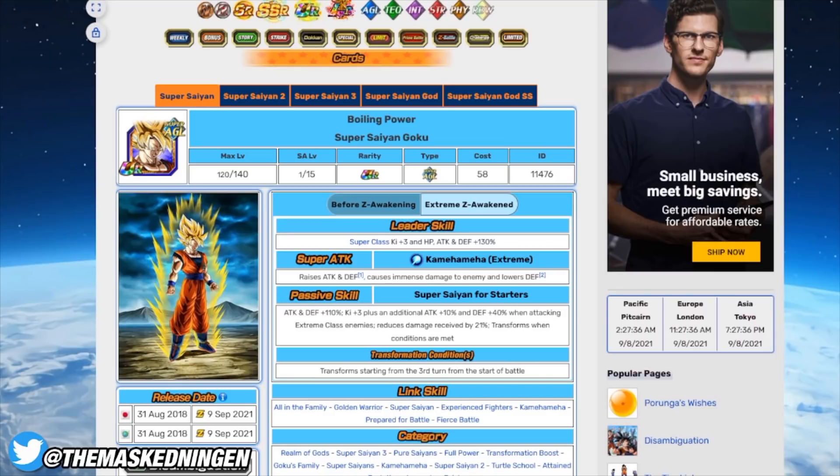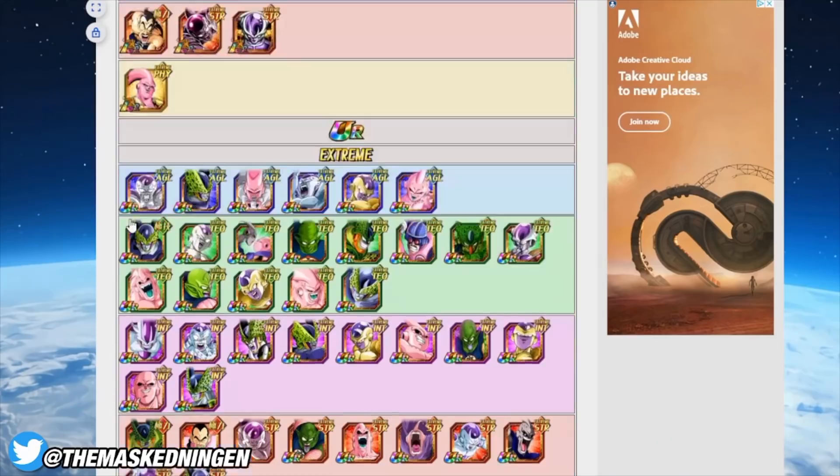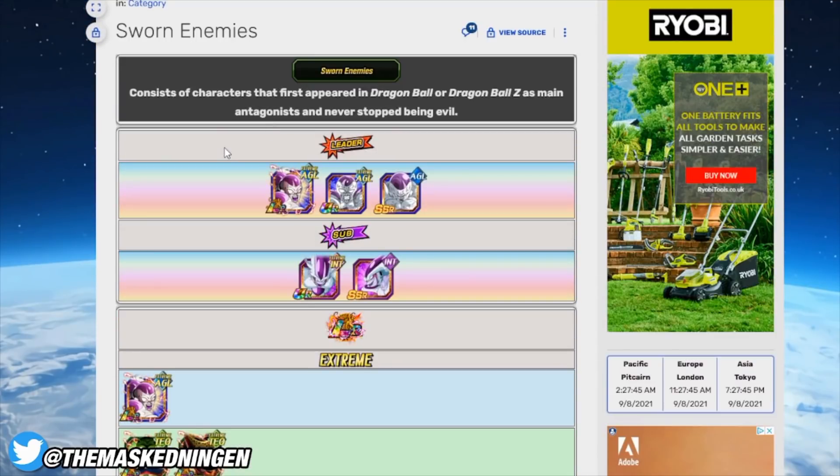We know from the missions in the data download that we are going to be using the Sworn Enemies category — the new Freeza category. This makes perfect sense. We assumed it was going to be this since the Freeza EZA used the Legendary Existence as the weakness, so it was pretty obvious. The missions from the data download confirmed that that will be the case.